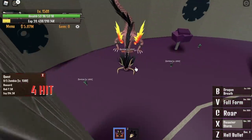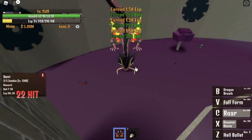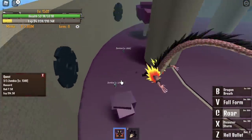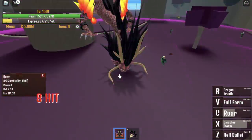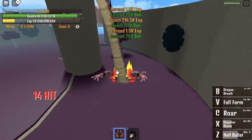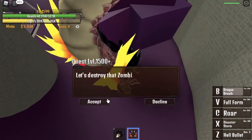You cannot use your second skill here. Use your third skill — the roar — to kill three zombies. Move to the next one. Use your X skill, your second skill, and your third skill, or your first skill. It depends on you. You're going to do this until you reach level 1,600.